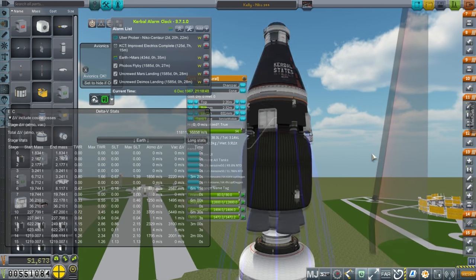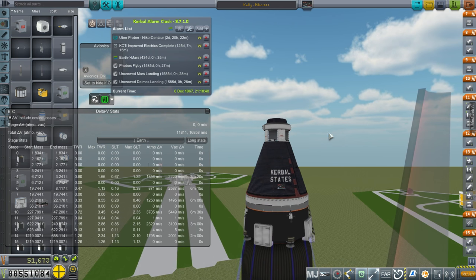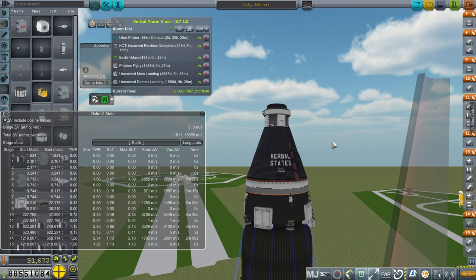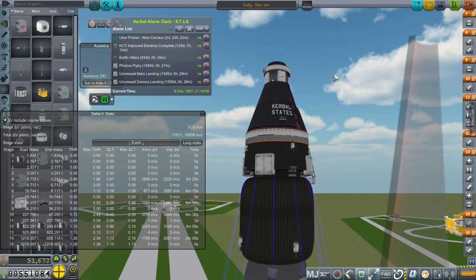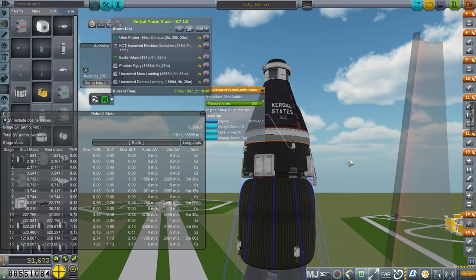This is the ascent stage from the moon — not only is this going to be the thing that will be coming back home, it's also our lander can. We're not going to have a separate lander can — it'd be too much because this is just two tons already. There's no point not bringing it to the surface. The heat shield is not that heavy. This is the ascent stage, and it's got 2,200 meters per second, which is as much as we need to get off the lunar surface and into orbit. The engines are the advanced Gemini lander engines — seems appropriate.